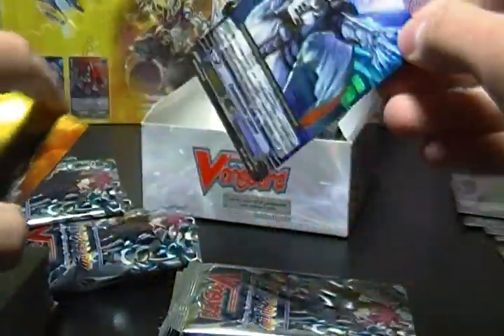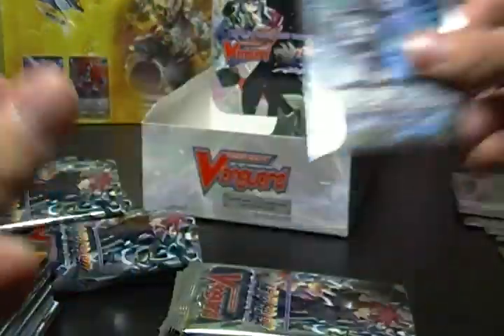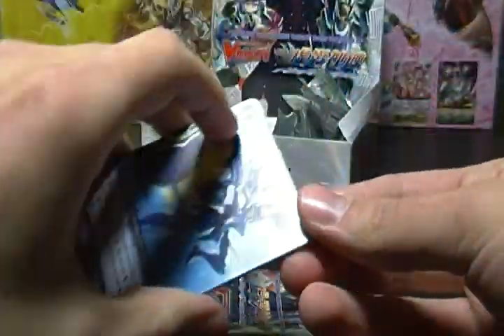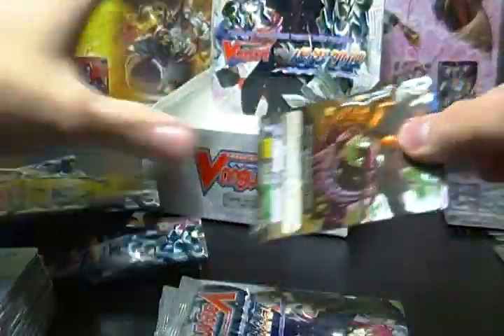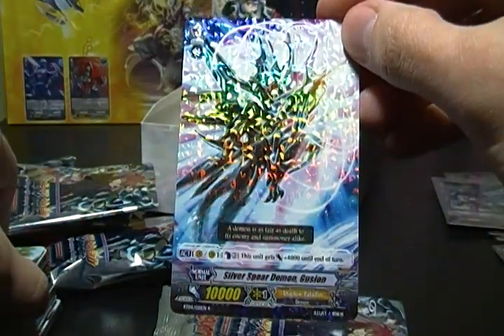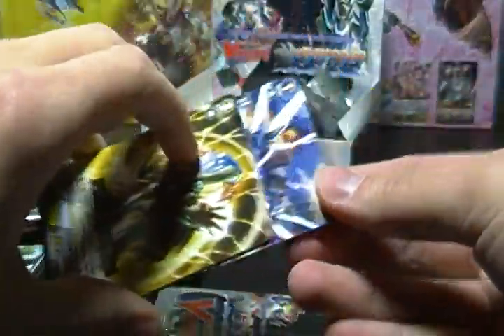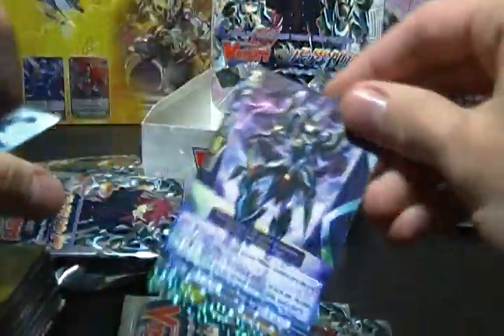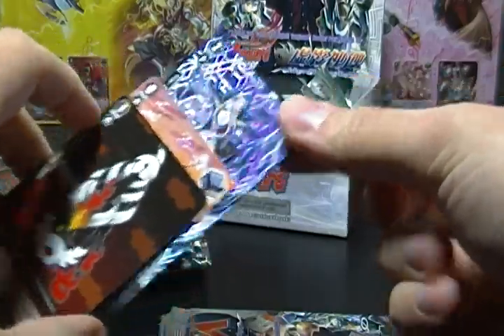And it's gotta find at least one Blaster Dark. Double Rare — Commander L'Orel, Dimension Police. So we got one triple rare left and no more double rares left. Could be an SP though, as we still are missing two for this case. Water Gain of Megacolony. Silver Spear Demon Gushin. Would love to find a Phantom Blaster Dragon SP. Cosmo Roar, Dimension Police. Blaster Dark! There we go. Gotta get at least one each box — although we don't. Ha ha ha.